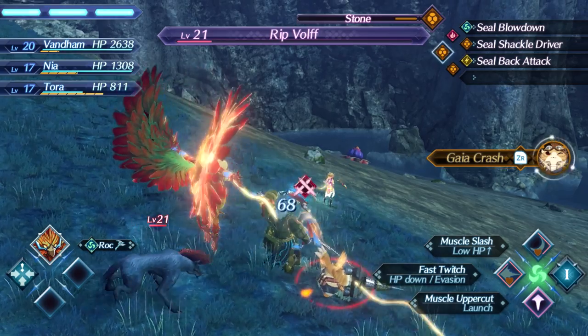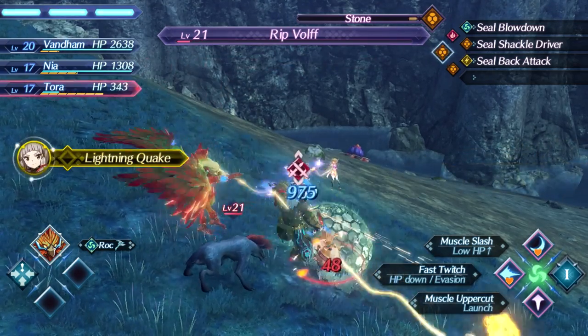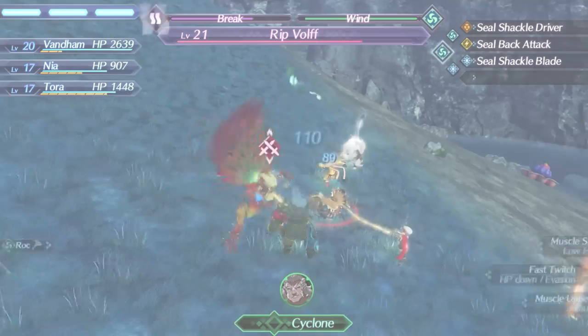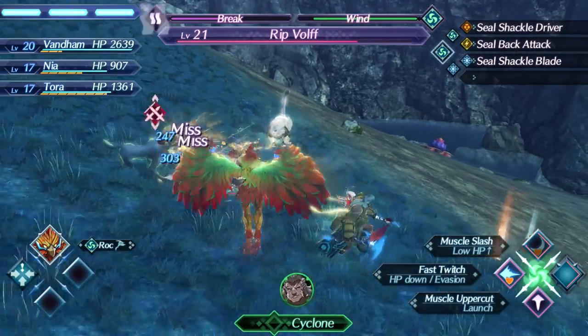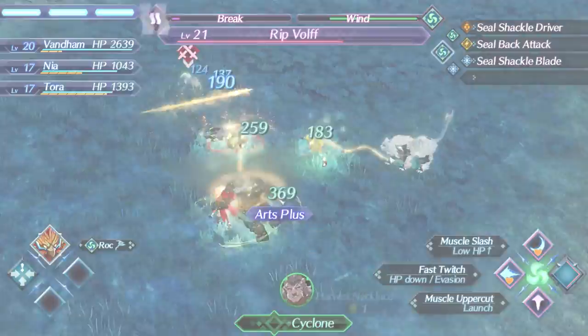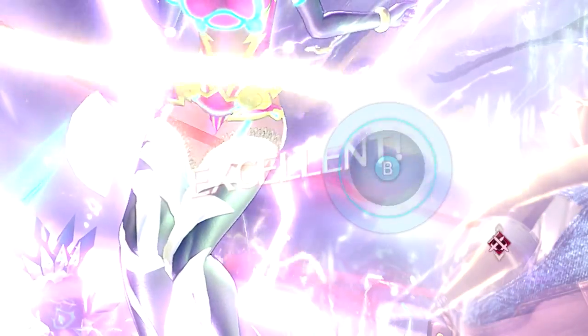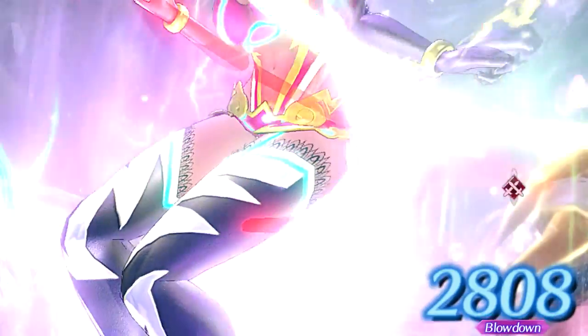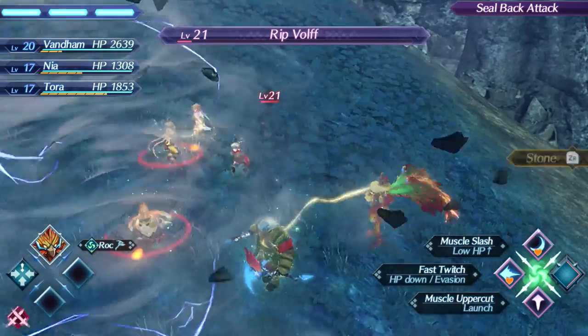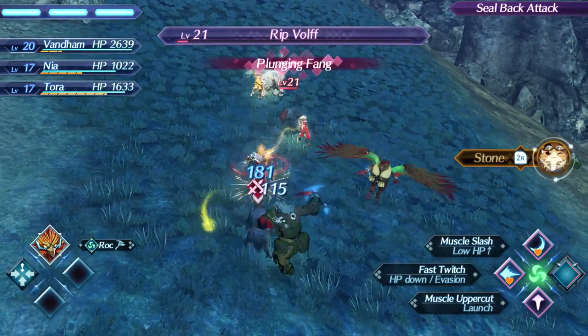I can't get up to a level 3 blade combo before they're dead. Tora, just use your special because I just need to end this. Oh good item, good item - give me that harvest necklace, that's a new accessory. What is this battle? It's still going, they will not stop calling for help. When it gets low on health it's likely to call for help as a desperation move.